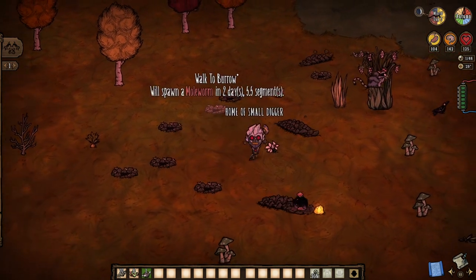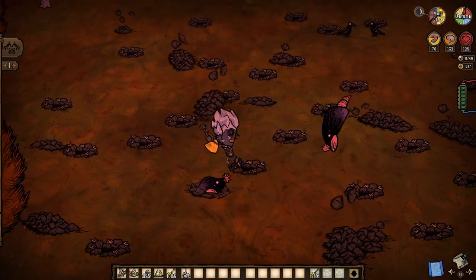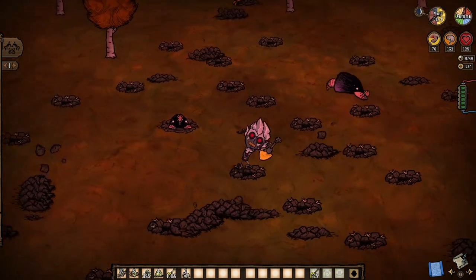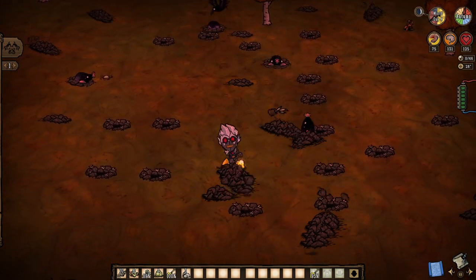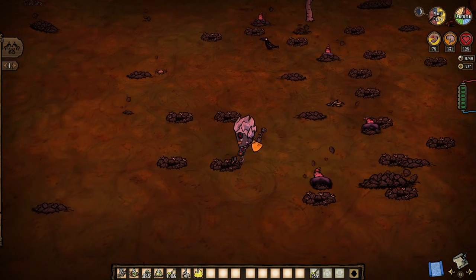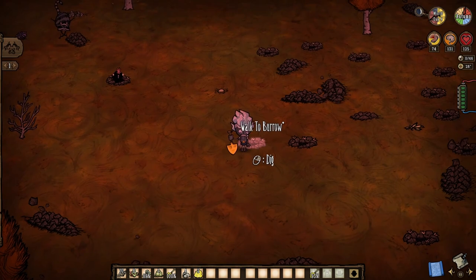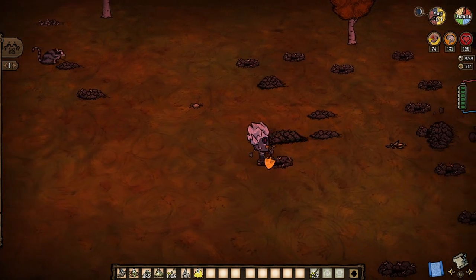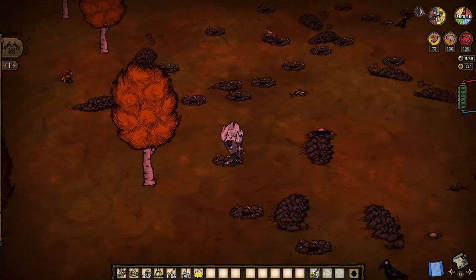So enjoy the potential. But why though? What could we possibly do with all these burrows and their inhabitants? Well, for the burrows at least, it's all about the minerals. Anytime one is dug up without killing its respective moleworm to completely get rid of them, we'll have a 53.3% chance at rocks, a 20% chance at flint or niter, and a 6.6% chance at gold for every burrow that arrives.